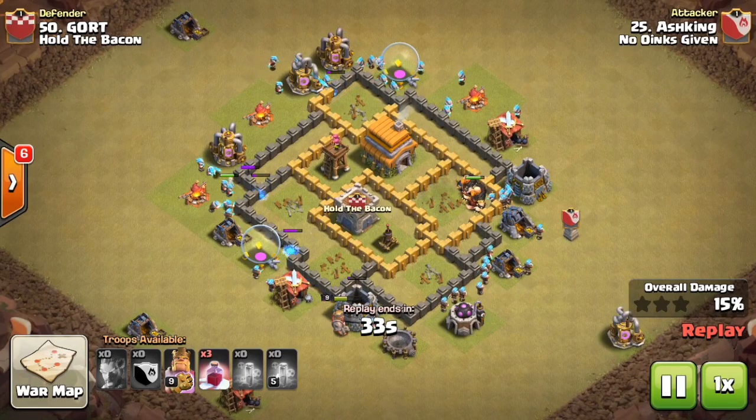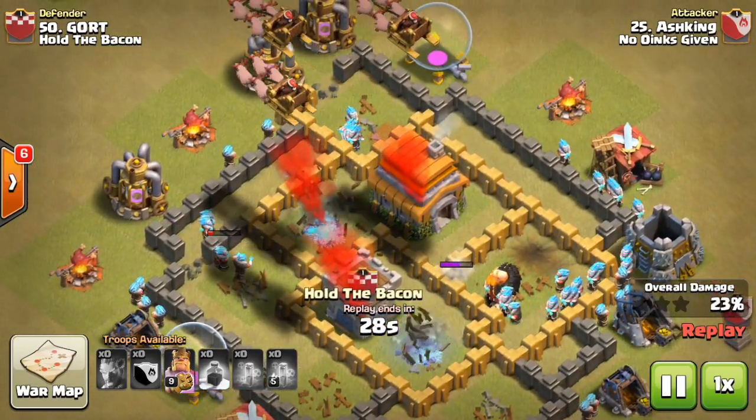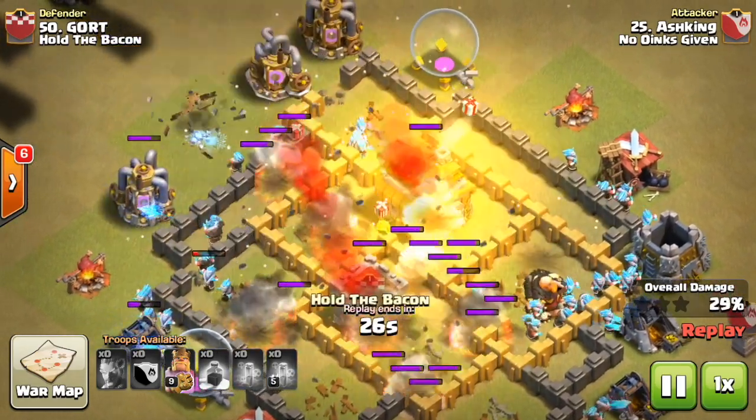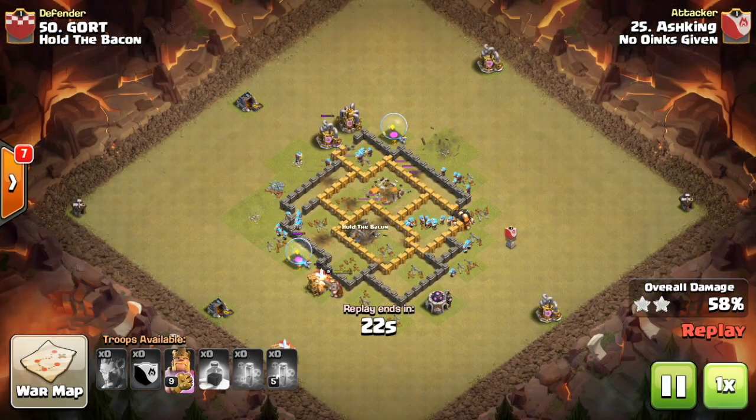The ice wizards go in — he drops santa spells right on top of the defenses, but the ice wizards take them out before the santa spells can even hit. Either way it works out.